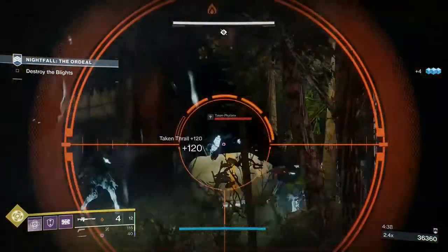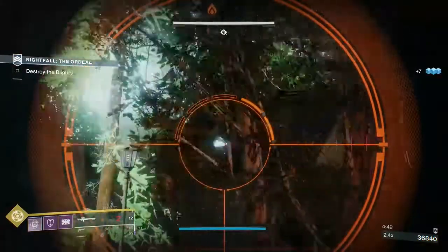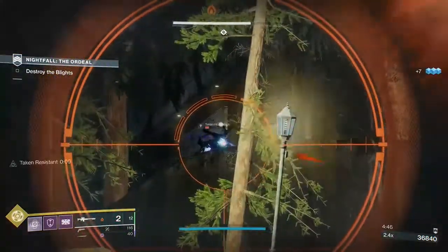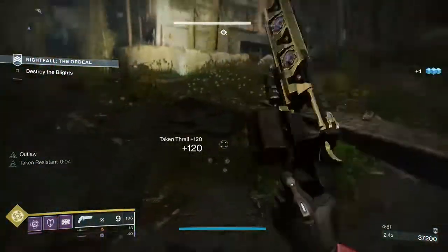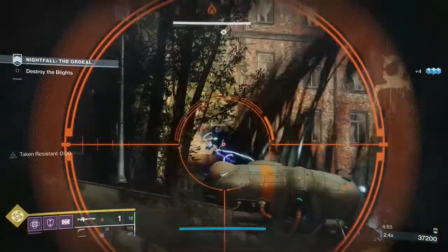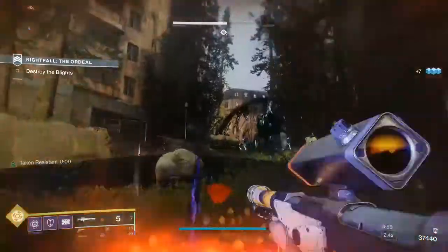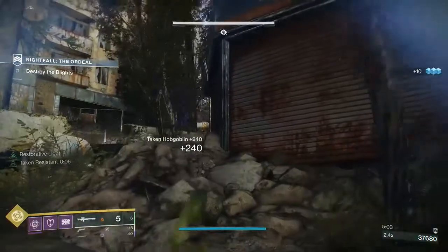There's a centurion up there — just going to take him out, and then that phalanx, and then I'm going to take these snipers. There are three of them: one on the right and two on the left. The two on the left — there's one on ground level just next to the blight, and there's one behind the blight on top of a kind of bus. Be careful for that retribution blast. And that's all the hobgoblins taken out.